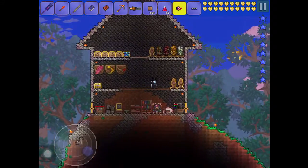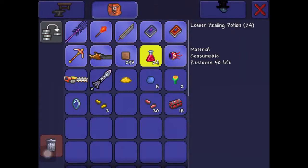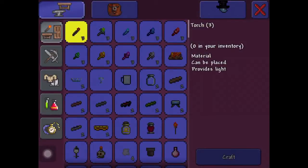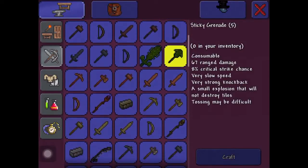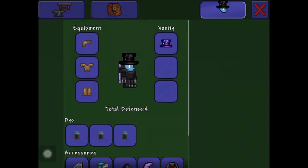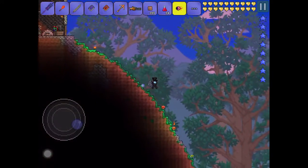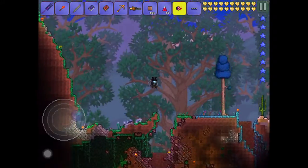It's almost night. You'll need: Eye of Cthulhu lenses, a healing potion, some dirt blocks — dirt blocks or mud blocks, really any blocks — a tin broadsword, and some wood armor. If you forget all the stuff, it will all be down in the description below.